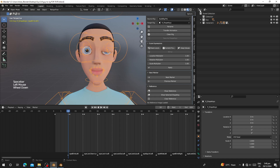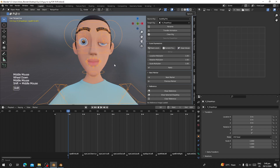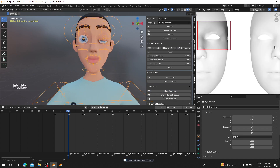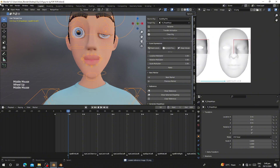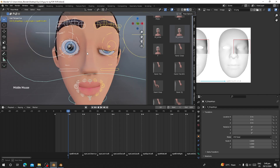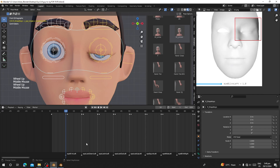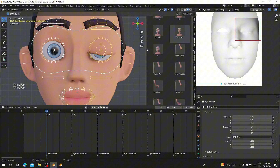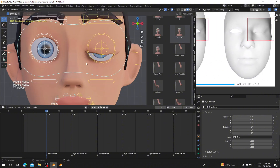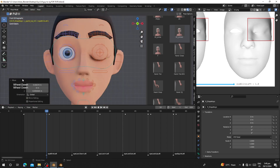You can also turn the viewport into Image Editor to see references. Change the outline to Image Editor, then on frame 10 click Show Reference — this will show you how the pose is supposed to look. There are only about three or four poses you need to work on manually, usually the Eye Blink Left and Eye Blink Right. The character is supposed to blink the left eye at this marker.